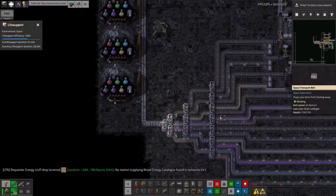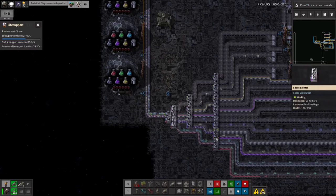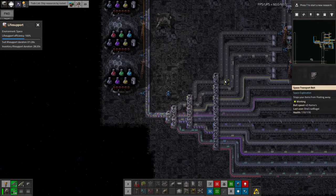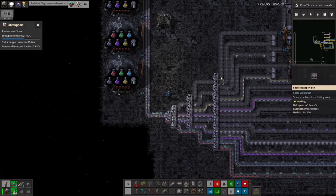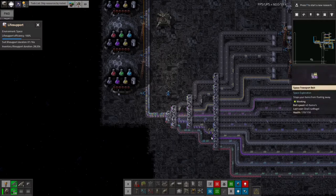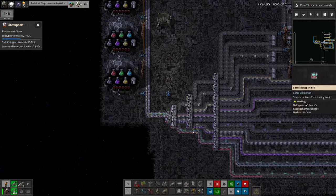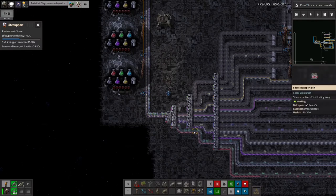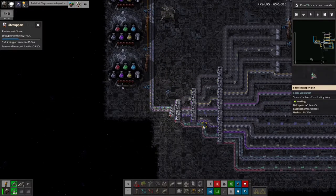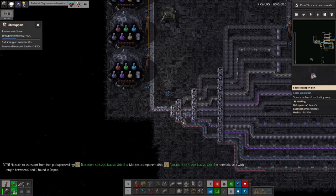The way I'm doing this is by feeding all of the different types of science down all of these different belts and then into these splitters to combine them all together. This has a potential maximum capacity of 28 if all of these belts are filled. There are 14 belts across here and each one can have one science pack on either side of it, so we get up to potentially 28. It could be 32 if I put the other splitter in here, but there are only 27 different science packs in the game, so I thought let's stop at this level - that's plenty, and this will be enough to take me all the way to end game.